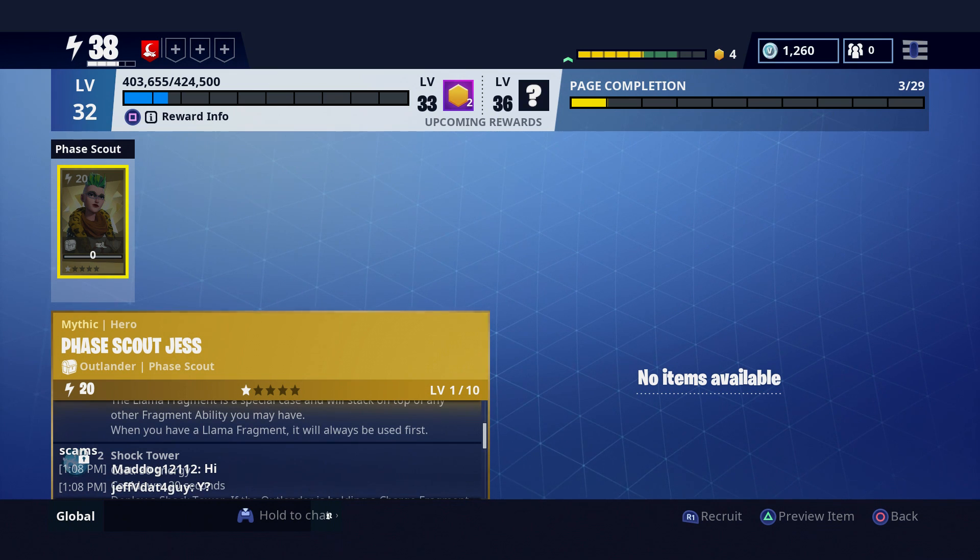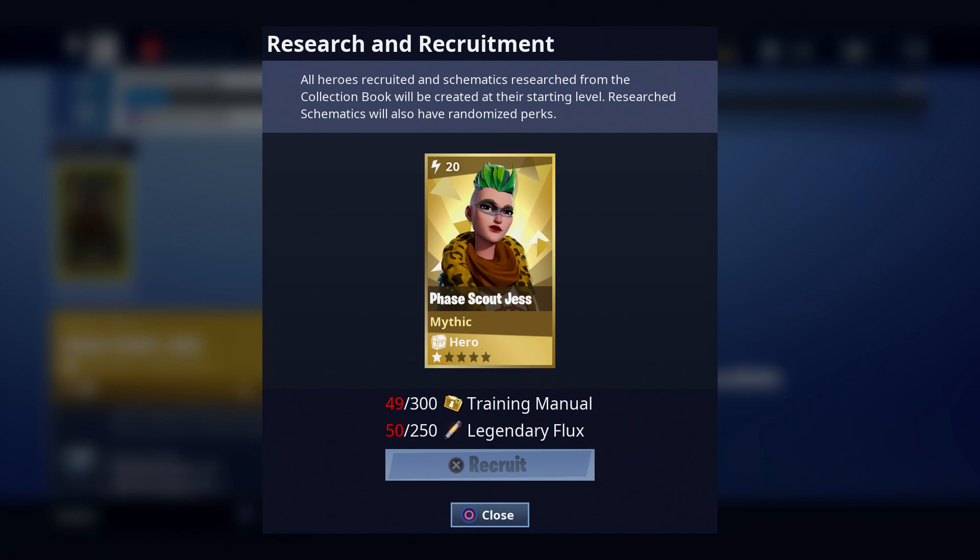So I was thinking about getting her. At the bottom right you can see where it says 'Recruit,' and as you can see they're gonna hit you with 250 Legendary Flux and 300 Training Manuals.